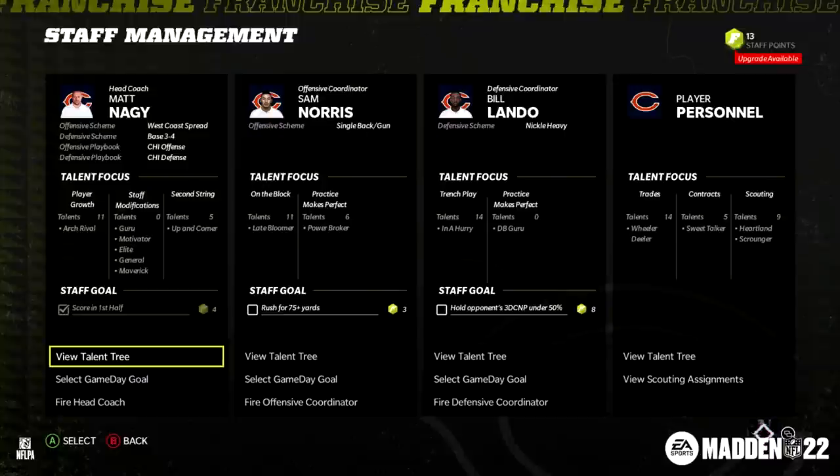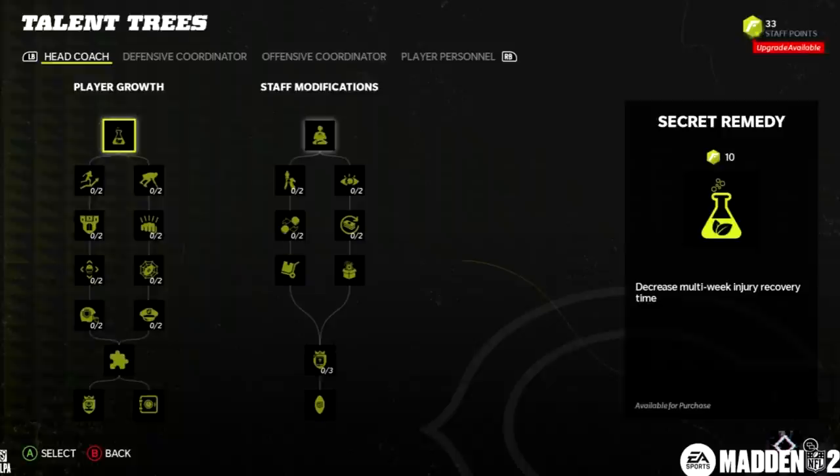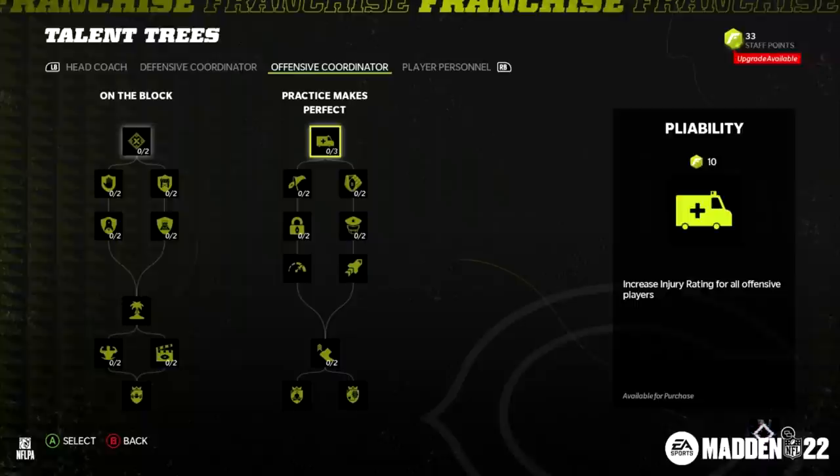Number one on the list is the addition of coaching staffs in franchise mode, a feature that was removed a long time ago and has been asked about ever since. Now you can hire offensive coordinators, defensive coordinators, and a player personnel department. You can also fire them, and other teams can hire these guys away from you as well.